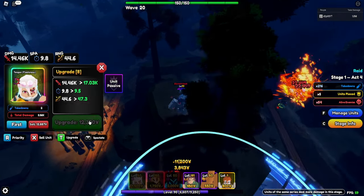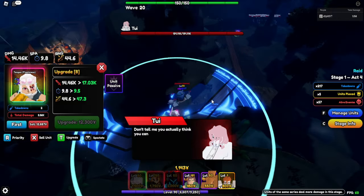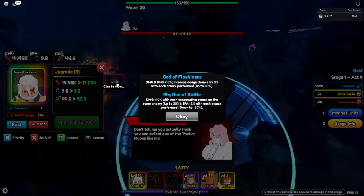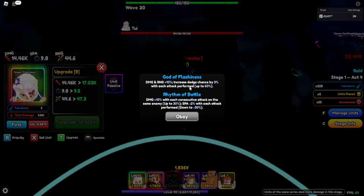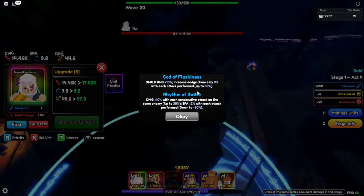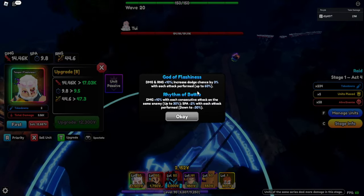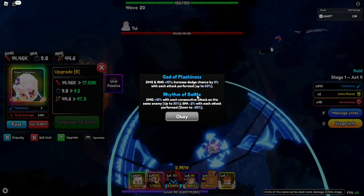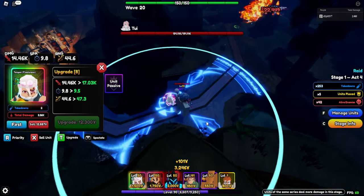Now Tengen is full AOE with solar having bigger range and everything. He can have three of them. His passives are more damage from range and increased dodge chance by 3% with each attack, so he can dodge a lot and scale up on big enemies. He's a pretty good boss killer with full AOE - a pretty good unit, Tengen honestly.